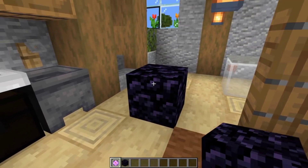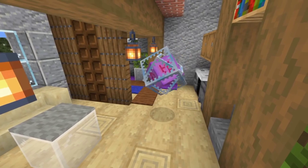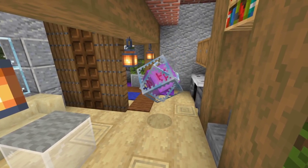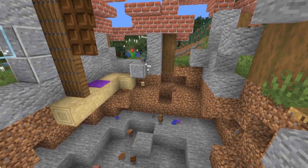All you do is plop it down inside someone's house. Now, what a lot of people don't know is that these are extremely explosive. So if your friend comes back and finds it, they may not know what it is or that they can interact with it. Basically, they have a choice: live with it or punch it. And that's what's likely to happen.